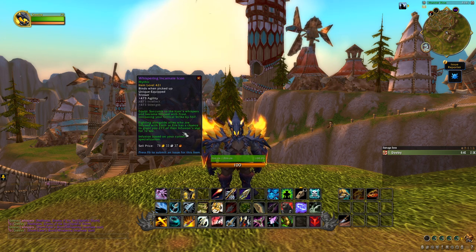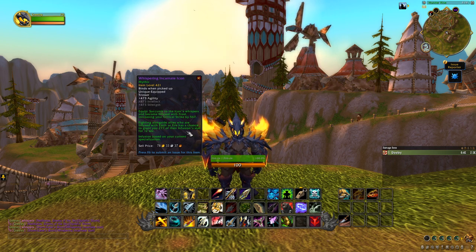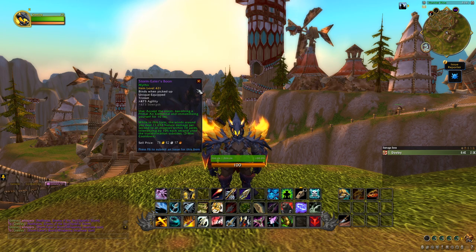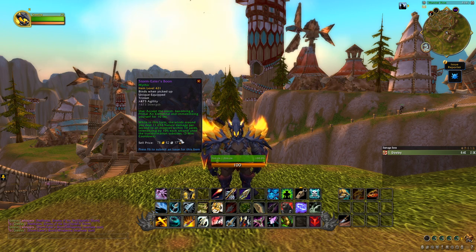Next is the Whispering Incarnate Icon — it gives a fair bit of Crit Strike and also infuses that stat for other people in your party, which is always a good thing. Finally, there's an item I'm really excited for in Mythic Plus: Storm-Eater's Boon, an on-use trinket. You accept the storm, becoming a primal air elemental and immobilizing yourself for 10 seconds. During this form, winds swirl around you — basically like a living bomb or Hellfire — you run into the middle of a pack and pop it.